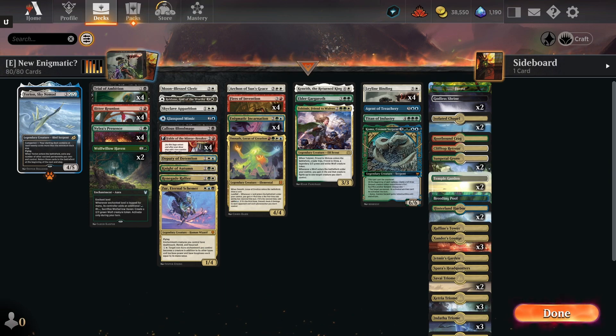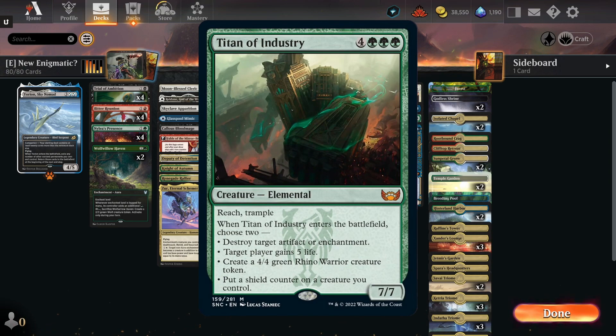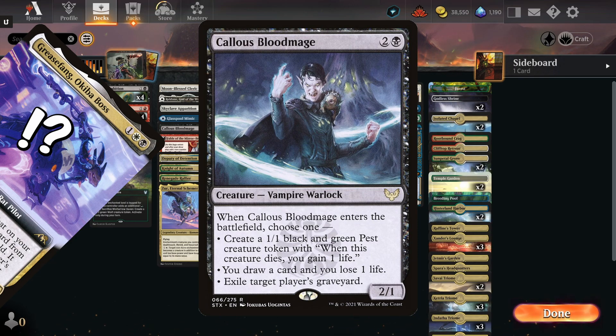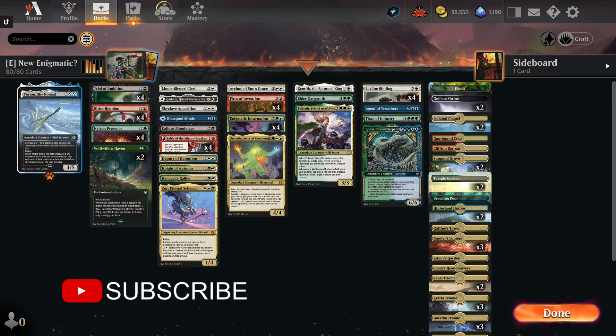As for the other cards in the deck, you can pretty much mess around with all the ones — especially the creatures — because it is a toolbox deck. Depending on what you need and what decks you're facing, you might have a different experience. For example, if you don't see many control decks or mirror matchups, Rathain could be replaced with something else. Something like Elder Gargaroth or Titan of Industry you should probably not swap out, because Elder Gargaroth is a way to gatekeep a Greasefang deck with its reach. Callous Bloodmage is useful to exile opponents' graveyards, but Omnath or Zor Eternal Schemer could be replaced. I'm going to be testing this deck out in Explorer Best of 1.